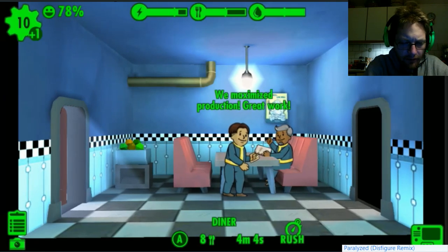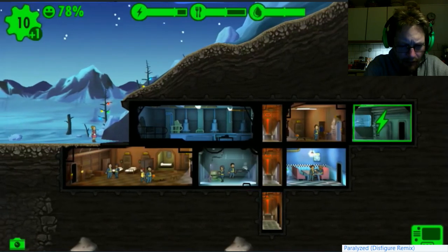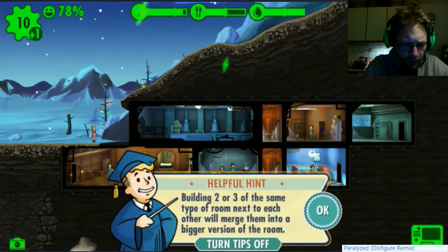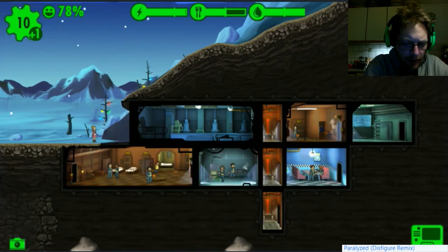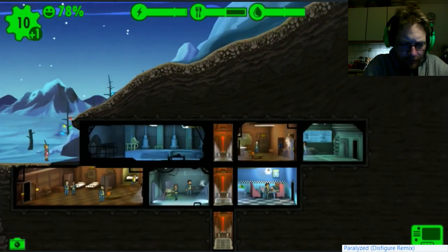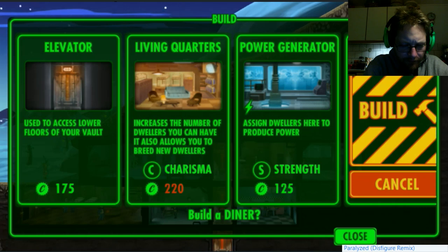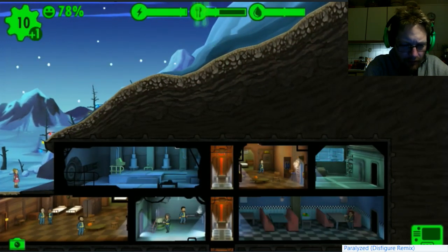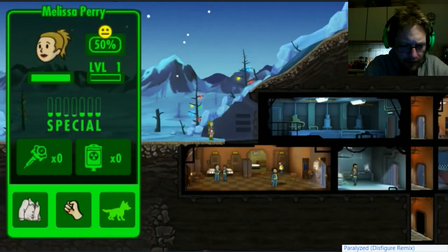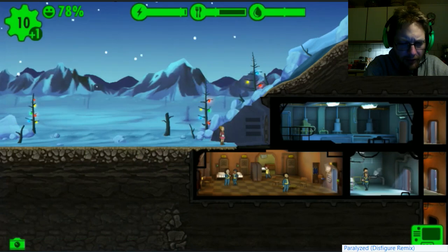Building two or three of the same type of room next to each other will merge them into a bigger version of that room - that's awesome! So let's build more of that diner thing here. So that was agility - are you agile? A little bit agile.